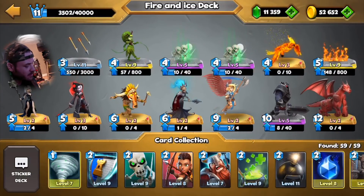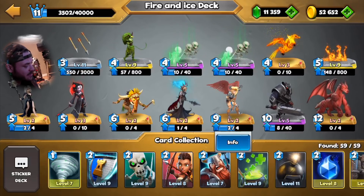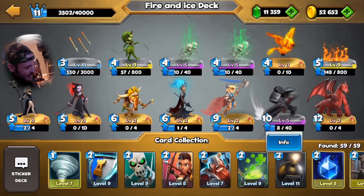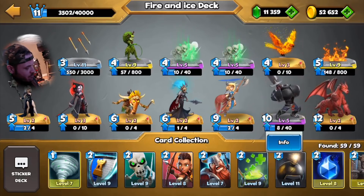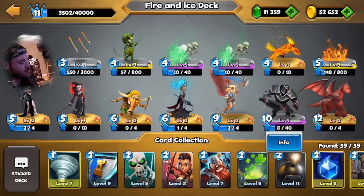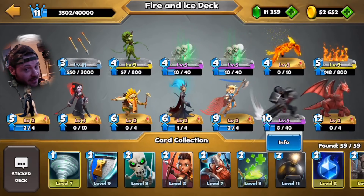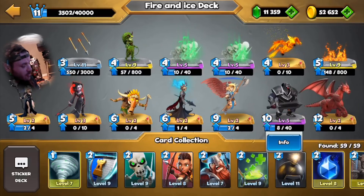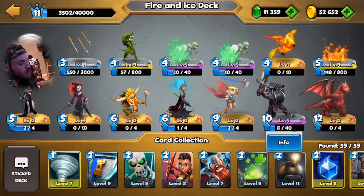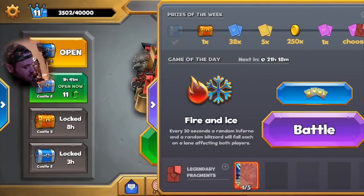Compared to my regular deck, instead of the valkyrie we have an executioner which is one mana cheaper, and sometimes I swap between valkyrie and skull king. It's more balanced and mana-friendly, but here I'm going heavier because a lot of people use overtime decks, so it's good to have real power to counter-attack those boring overtime decks. We have four troops at four mana, so we're in good shape to hold on until we can use the big troops.